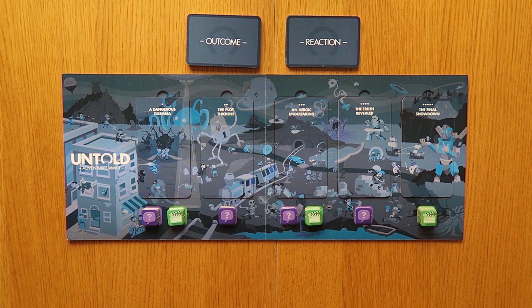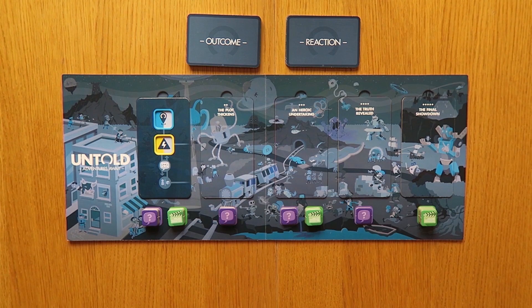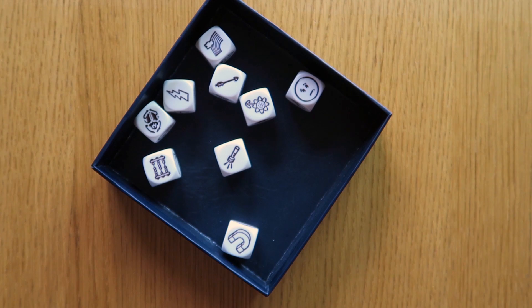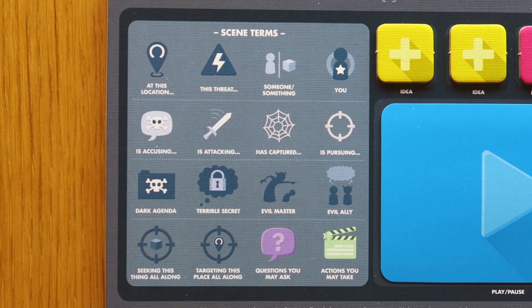We are now ready to begin playing, although you'll notice that we haven't created any characters yet — don't worry, that will happen shortly. First you need to see what you're going to be dealing with, so flip over the first scene card marked A Dangerous Dilemma. This represents the opening of the episode. Roll your nine story cubes and place some of those face-up icons onto the marked spaces on the danger card — using those in combination with each other will start your story. Each space on the card only has room for one story cube, so choose wisely and don't be afraid to think laterally.